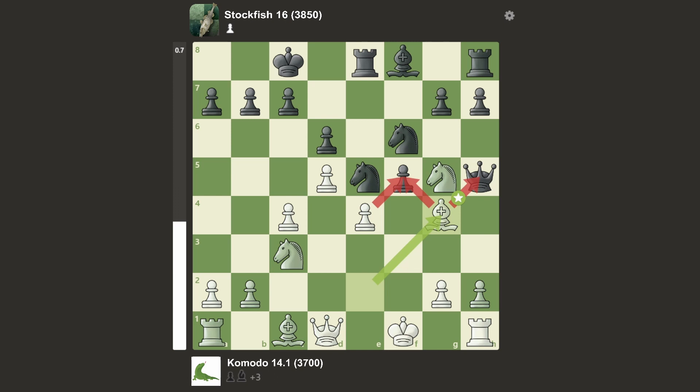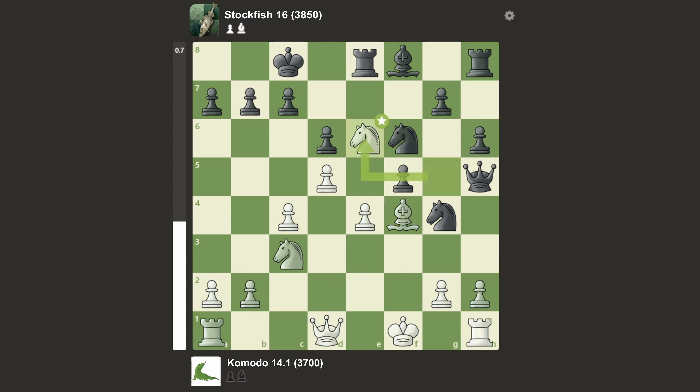We have Knight e5, putting the Knight on a very nice outpost square. We have Bishop takes Bishop, Knight takes Bishop, and Bishop f4, bringing the Bishop back. We have h6, kicking the Knight to e6, and yeah, the Knight is very well placed. We have g5, putting the Bishop away, Bishop goes to d2.